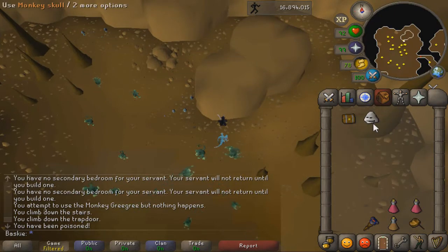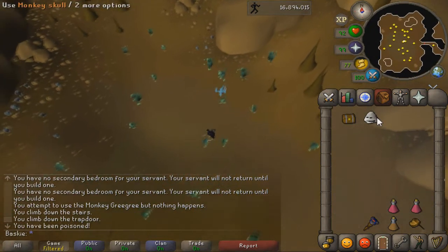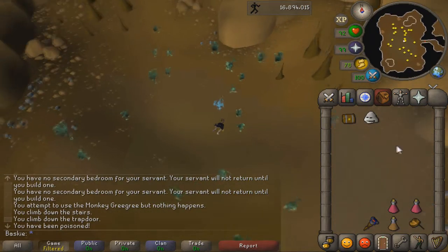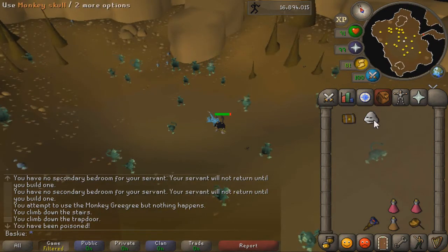This monkey skull is going to be the bones that you use to make the grigri. So instead of like a kramjan monkey bones, you're going to use this monkey skull. You then take this to Zoonok.